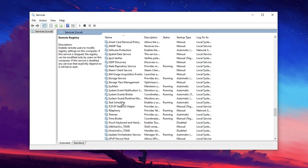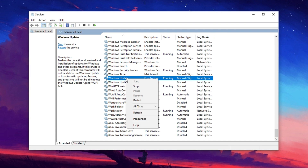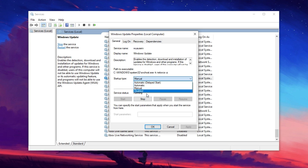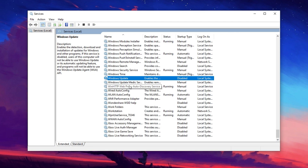Lastly, scroll down to Windows Update if you prefer to manually check for updates instead of having them automatically downloaded and installed. Right-click on Windows Update, go to Properties, set Startup Type to Manual or Disabled, and click Apply and OK. After disabling these services, close the Services Manager and restart your computer to apply the changes.